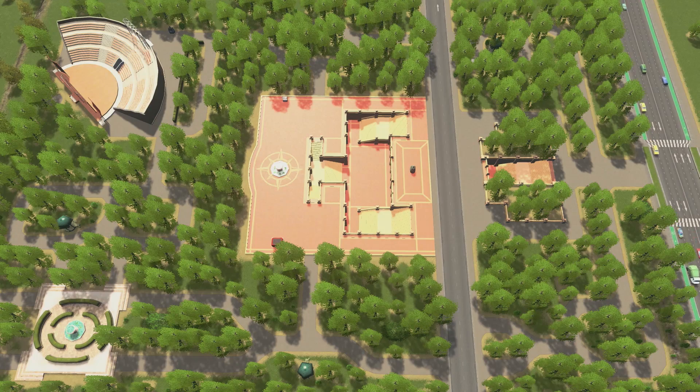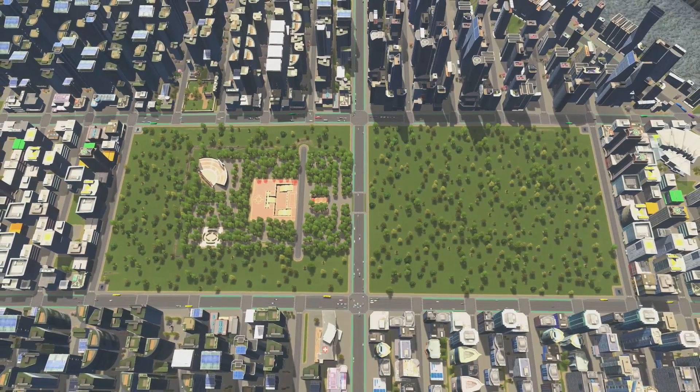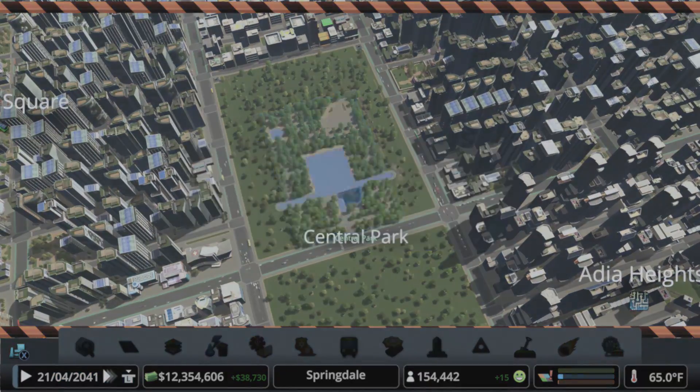For some perspective, this is the Central Park unique building available as part of the Green Cities DLC, and as you can see the space I've made available is much larger. So let's bulldoze that and have some fun customizing our own.